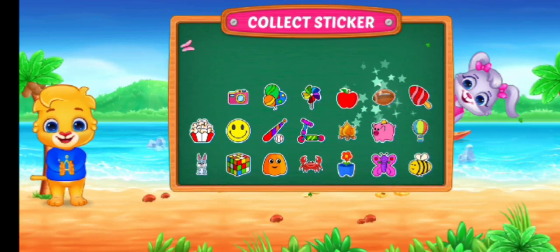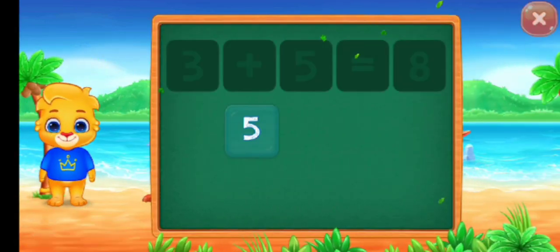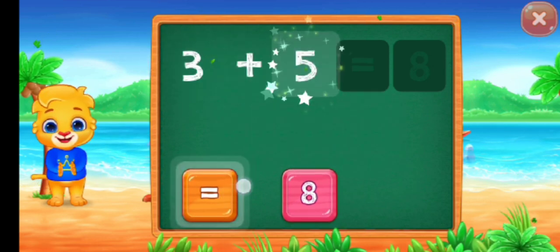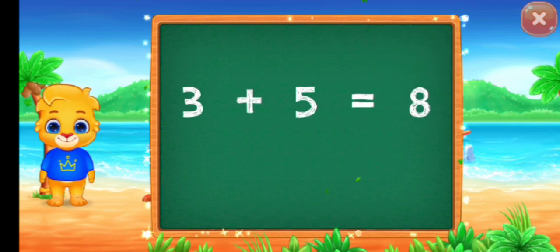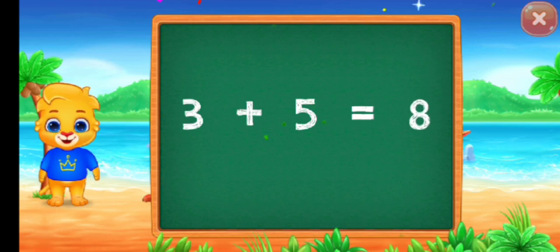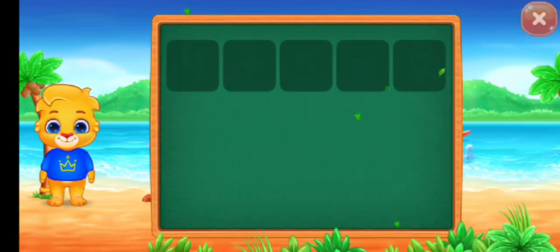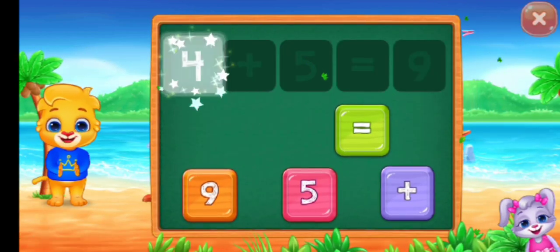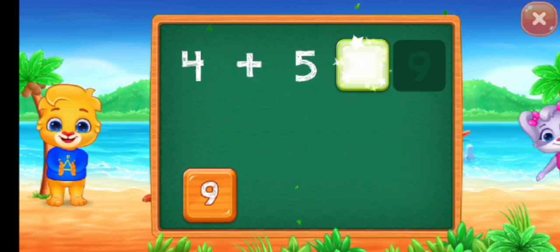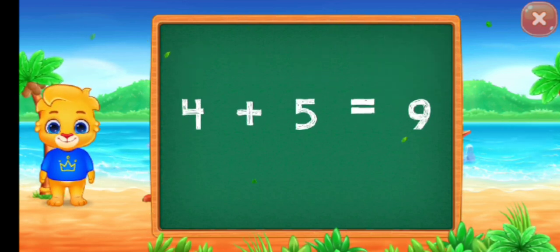Pick a sticker. Three plus five equals eight. Three plus five equals eight. Four plus five equals nine. Well done. Four plus five equals nine.